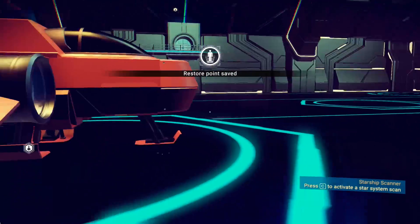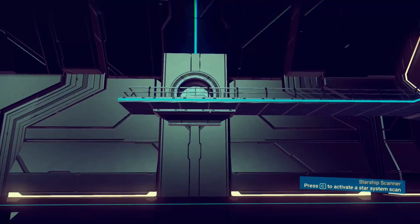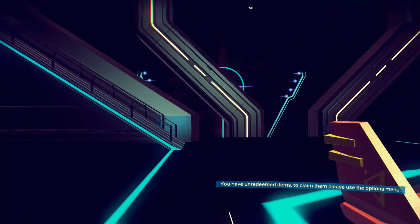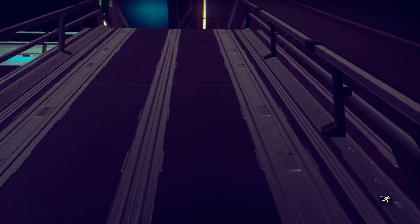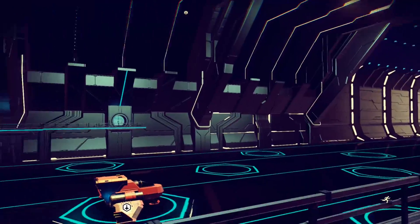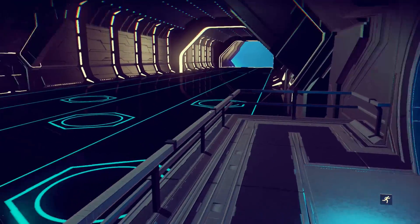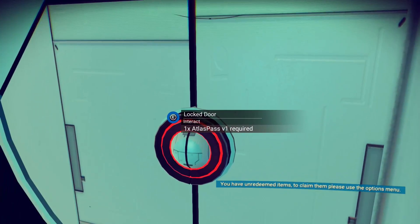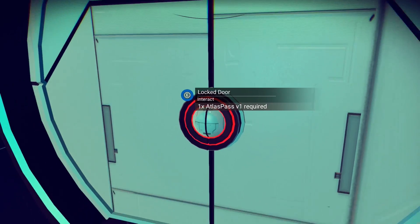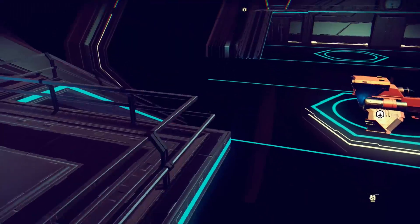Restore point saved, so if we die we're gonna end up here again. We have a door on this side and a door on that side. We can sprint a little bit. Let's see what's on the space station. It looks like there's not a whole lot here — we're the only ship, but it's got spots for a bunch of other ships to land. There's a locked door: we need an Atlas Pass V1. We don't have one of those apparently.